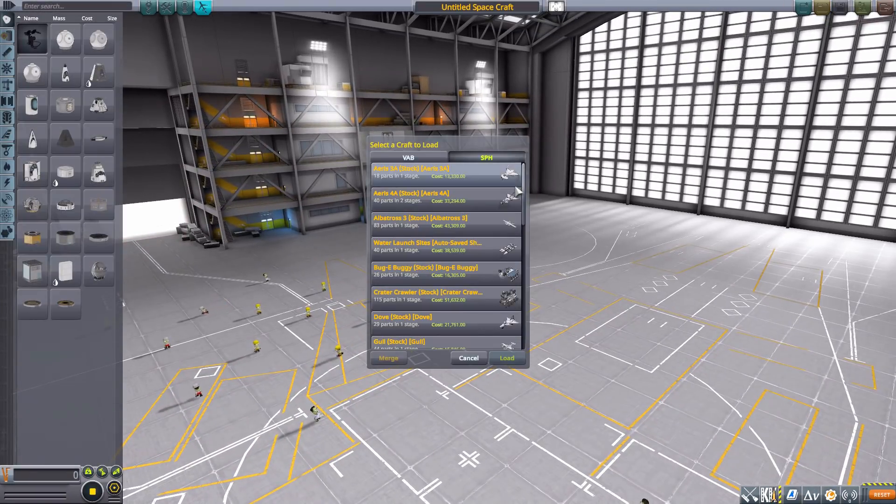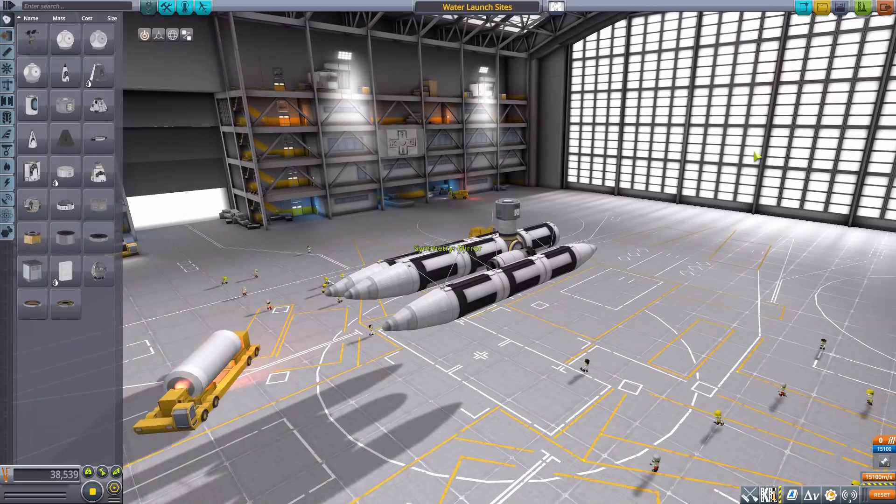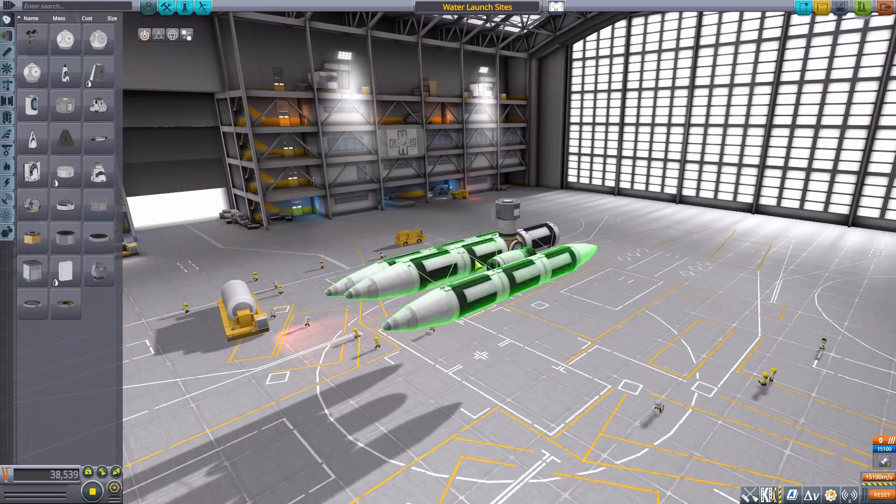Let's quickly jump into the Space Plane Hangar and take a look at these two different launch sites. I grabbed a kind of awful looking boat I made earlier, but it floats and that's all I care about. Over here in the launch site selector you can see two new locations: one being Shore Sea Level, meant for launching boats on the surface of the water, and the other being Shore Underwater, which places your vessel about 30 meters under the surface.